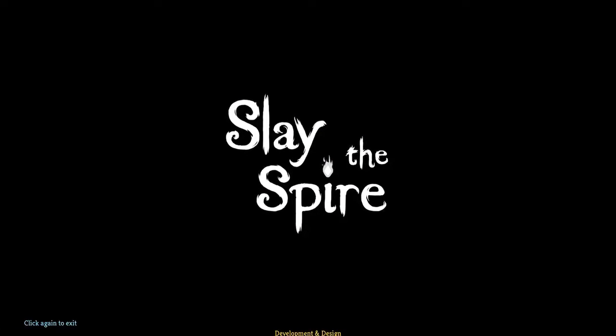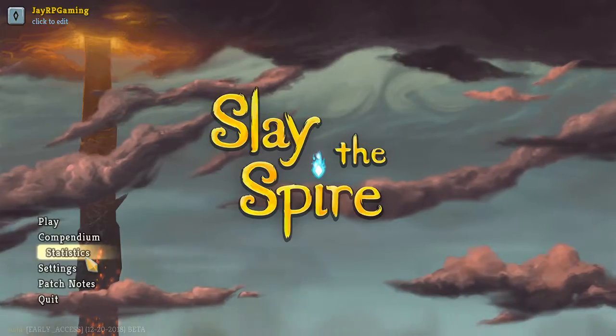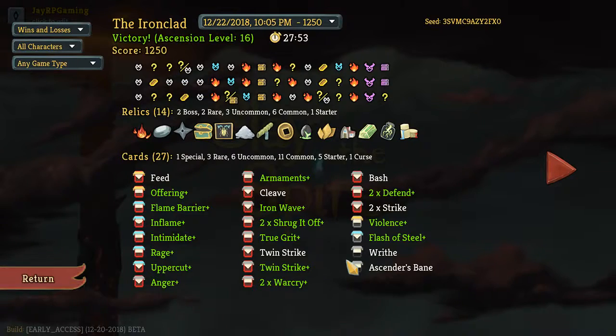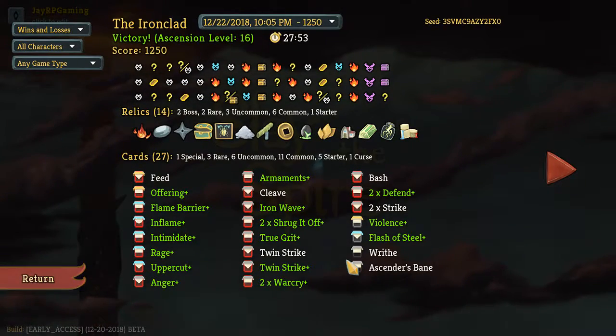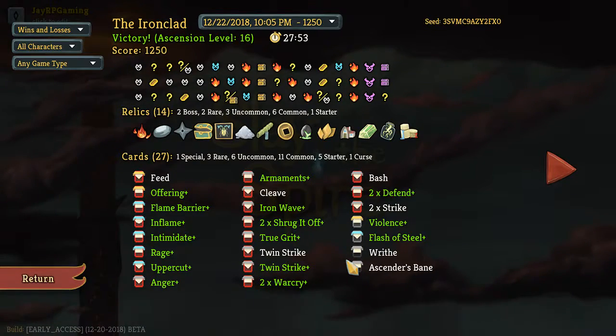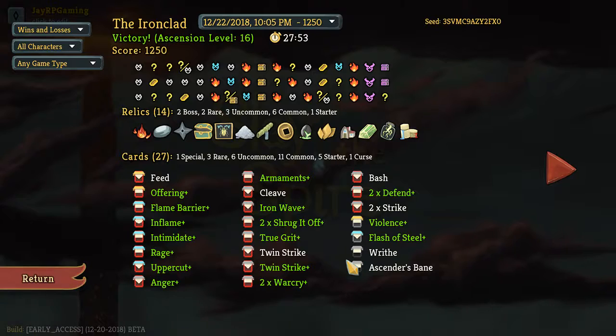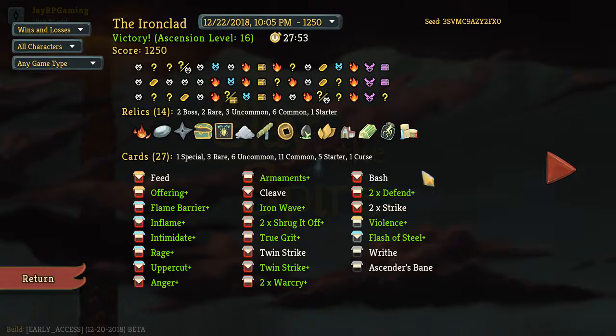Thank you so much for everyone watching this episode of Slay the Spire Ascension Mode mini-series. If you enjoyed it, please be sure to hit that Like button — it helps me out a lot, and I really appreciate it. Leave a comment about what you think about the run — do you think I won just because of the Shuriken, or was the Charrion's Ashes damage actually important? Even though I misplayed it quite a few times, how did that affect things? We are in Ascension Mode level 16 done on the Ironclad and we'll be heading over to Ascension Mode level 17 to see how we do. Thank you very much for watching — I'll see you next time with more Slay the Spire Ascension Mode.